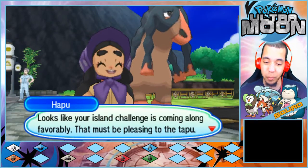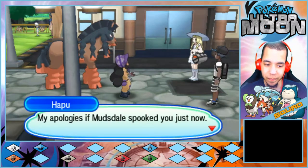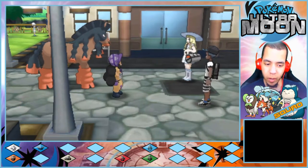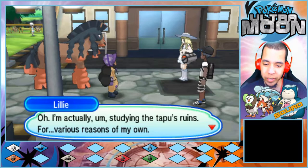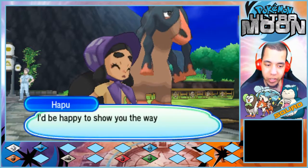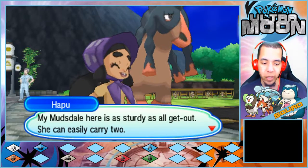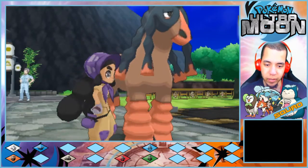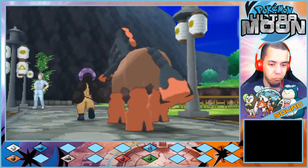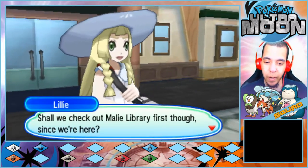The woman working at the store told me where to find the library, so I guess it was all for the best. The library was actually right past the apparel store. I'm going to let Mudsdale do his own talking. Domino, been a while friend — looks like your island challenge is coming along favorably. That must be pleasing to the top boot. Oh hello, my name is Lily — my apologies if Mudsdale spooked you just now.